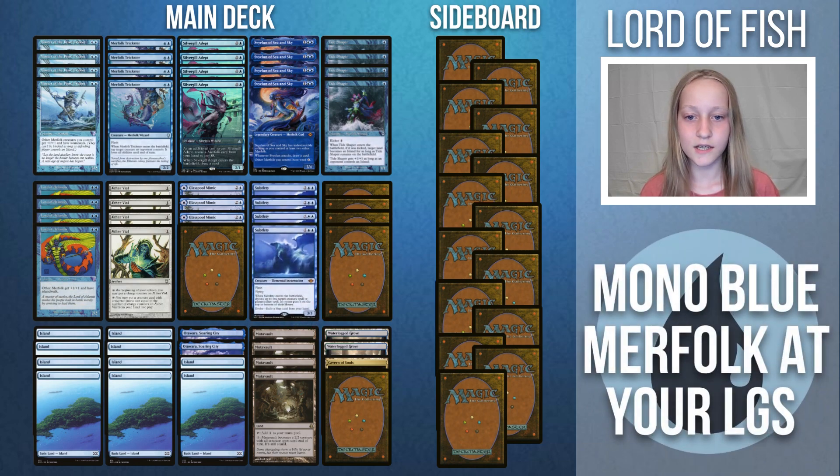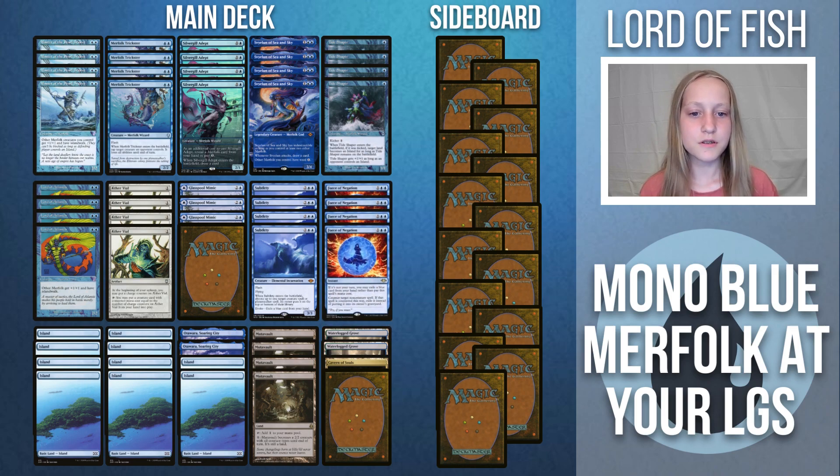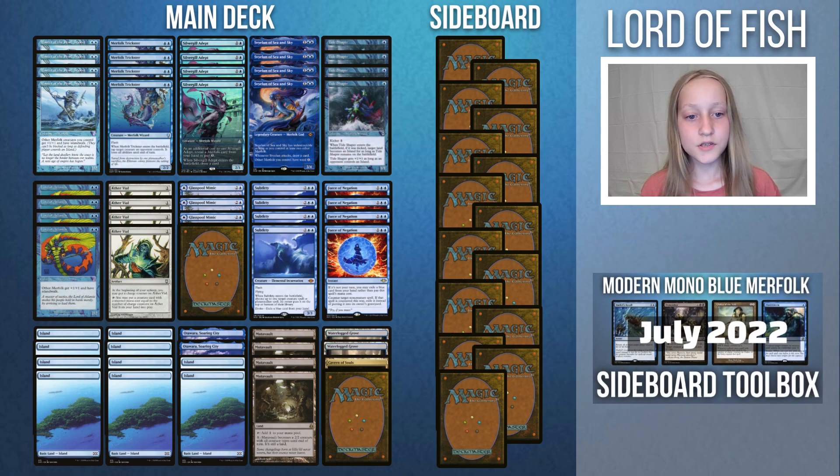I would play 4 Subtlety main deck, but if you play against Hammer Time, Burn, Living End, and Crashing Footfalls more often than Murktide, Yawgmoth, and Amulet Titan, then trimming some copies to the sideboard makes sense. Force of Negation is best as a 4-of, but if Murktide and Death's Shadow are popular at your LGS, you can trim some copies. You'll want 19 lands. Successful mana bases run 10 Islands, 4 Mutavaults, 2 Waterlogged Groves, 2 Wandering Fumarole, and 1 Cavern of Souls. If control is heavy in your meta, you can increase the number of Cavern of Souls. For your local metagame sideboard, I'd suggest watching my sideboard toolbox video and deciding which cards are best for your own sideboard.